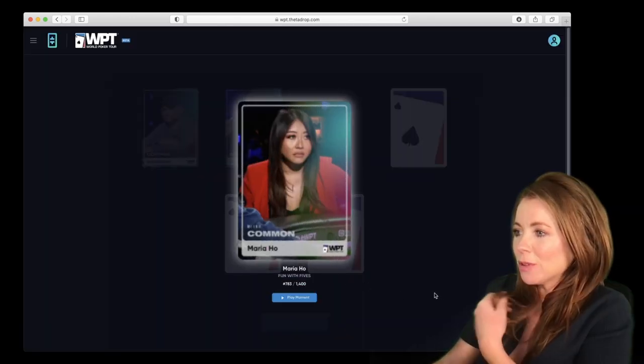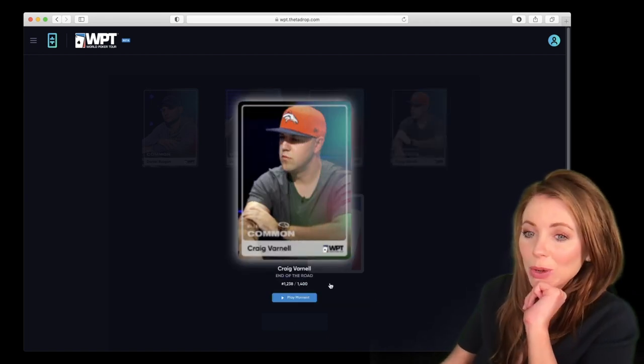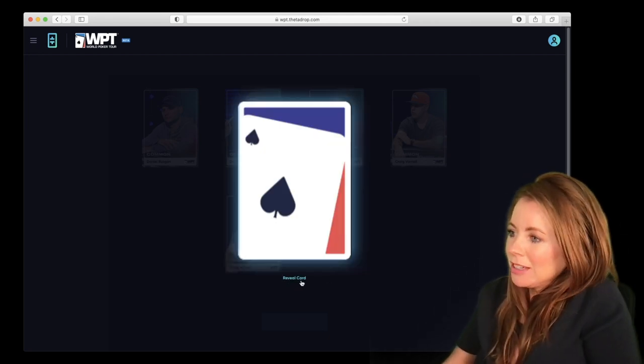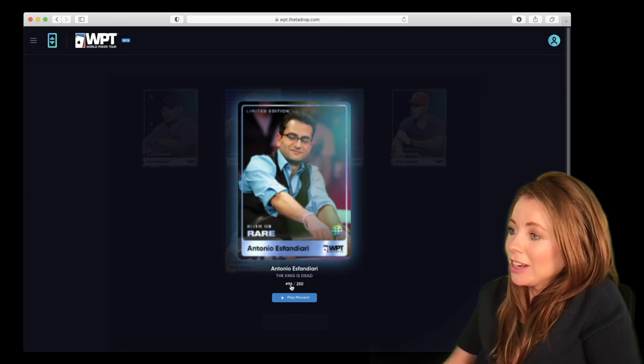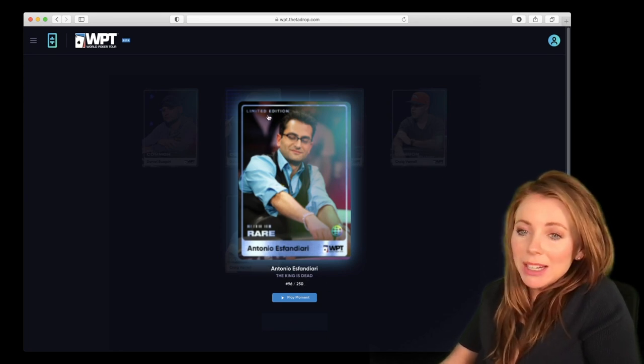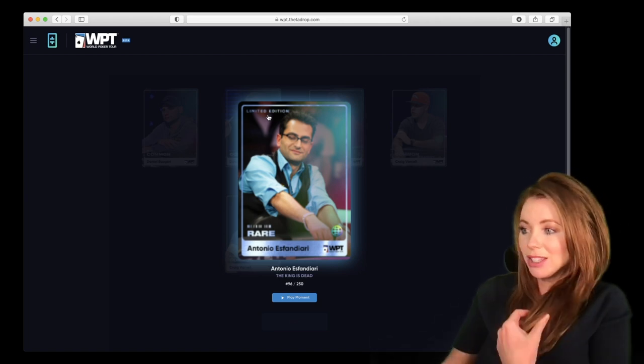Maria Ho again — fun with fives. Craig Barnell. Another Craig Barnell — there's two hands, so some players have a couple of moments, and it was a different hand as well. And Antonio Spendiary, 96 out of 250. This is a rare one — a limited edition. There are different types of cards in the packs, and there's only 250 that exist of this.